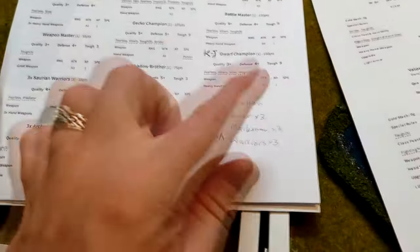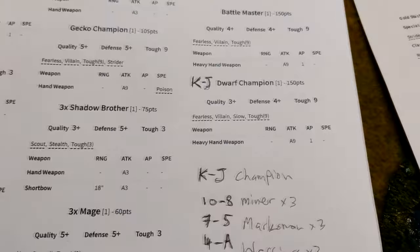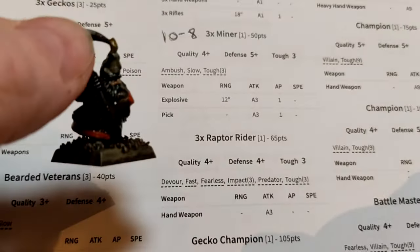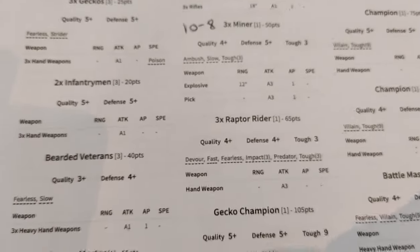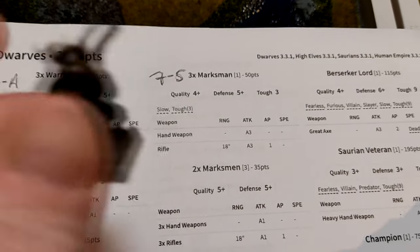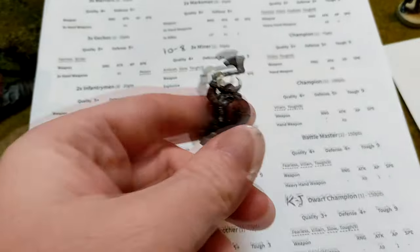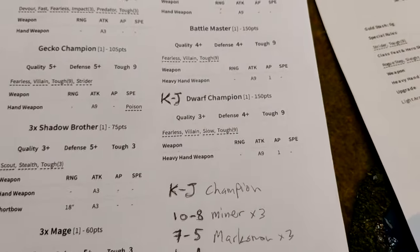Last episode we said there's a lot of army to randomly generate, so we're going to draw cards. King to Jack gives us the Dwarven King at 150 points. A 10 to 8 gives us the Miners at 50 points for three. A 7 to 5 gives us the Marksman. A 4 to Ace gives us the Warriors at 25 points. There's a chance we could accidentally get the king and die.